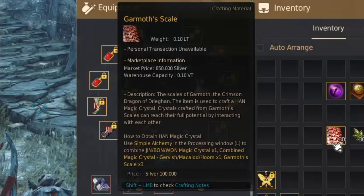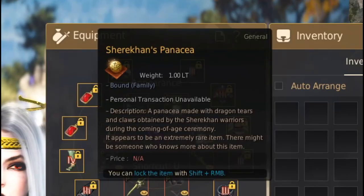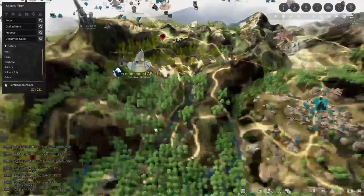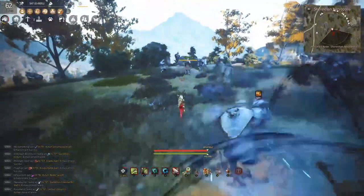As you're grinding, once in a while you're gonna be getting these Garma Scales — make sure to keep at least 30 of them. The next piece you're gonna need is Shuriken's Panacea. This is located in Shuriken Necropolis, which conveniently is actually to the west of Duvencruen. So now you're gonna want to kill a bunch of these guys there.